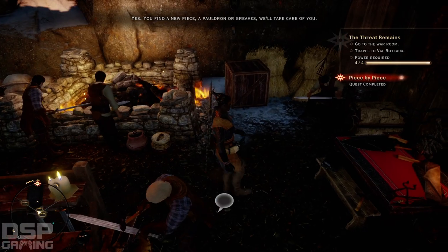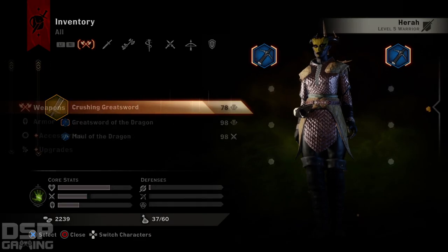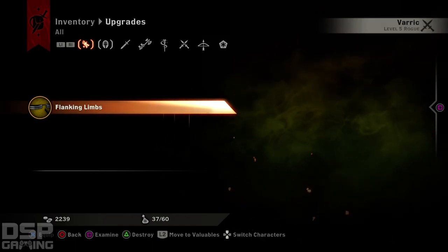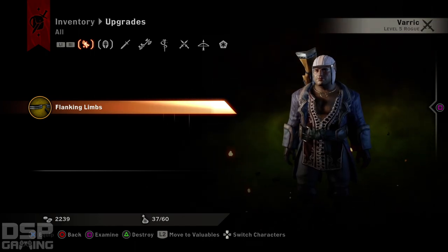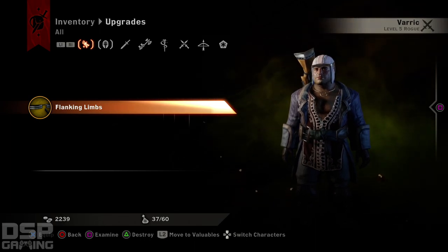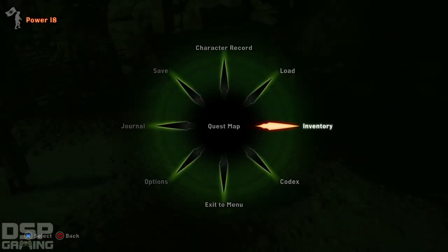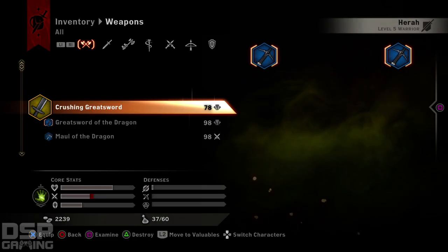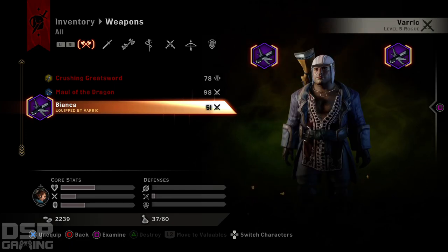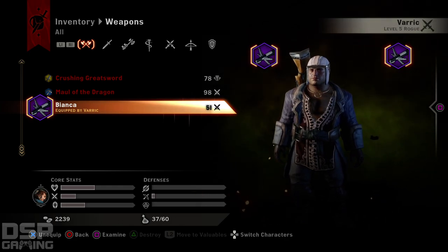Stop talking to him. When you find a new piece, a pauldron or grease, we'll take care of you. Alright. Can I equip that now? How do I do this? How the fuck do I do this? Too many inventory options — it's too complicated. They really should have streamlined this. Bianca, how do I upgrade it? I made an upgrade and I don't know how to use it, and the game won't explain.